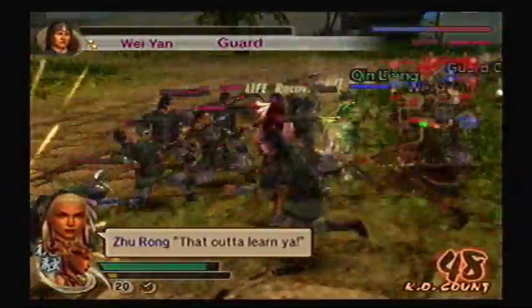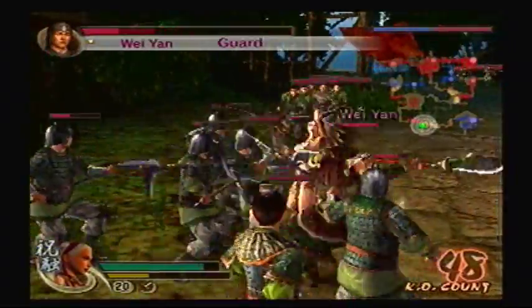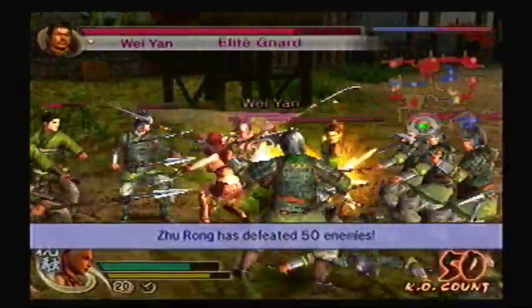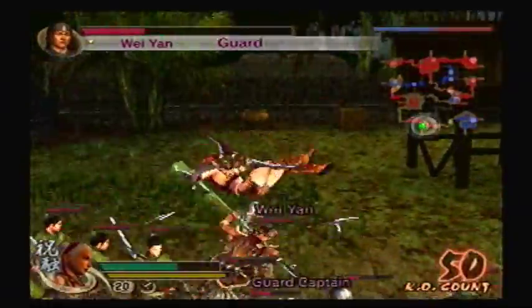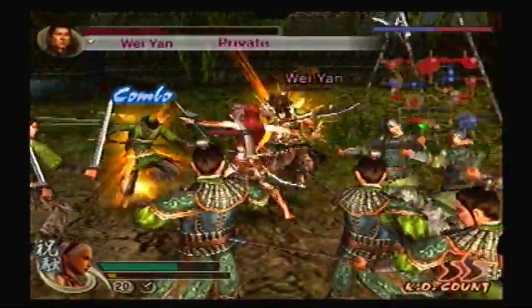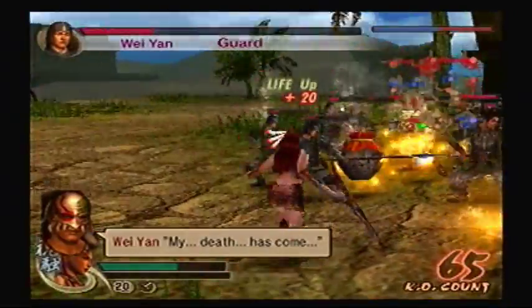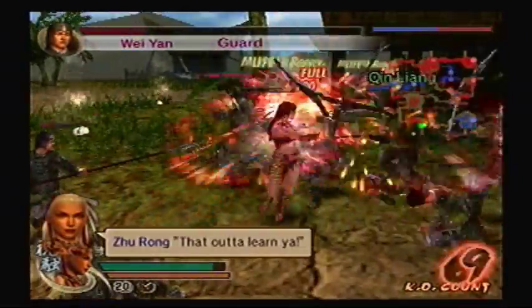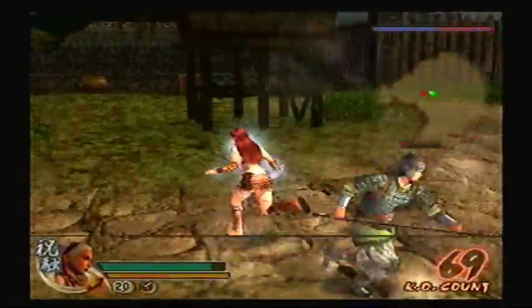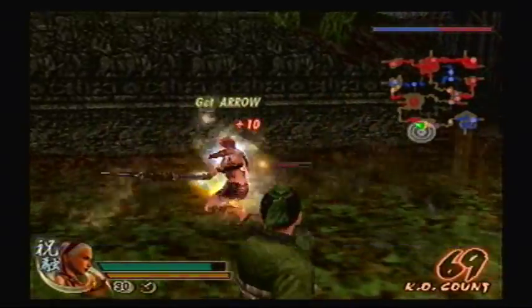He'll be a tough cookie to fight. I believe he has the Dim Sum item, so if you want to get like 20 extra HP, you better defeat him — or let somebody else defeat him, just as long as you're near him. Good, a Musou Rage! I definitely needed that. That'll make the rest of the fight pretty easy now that I've got that bit of insurance.